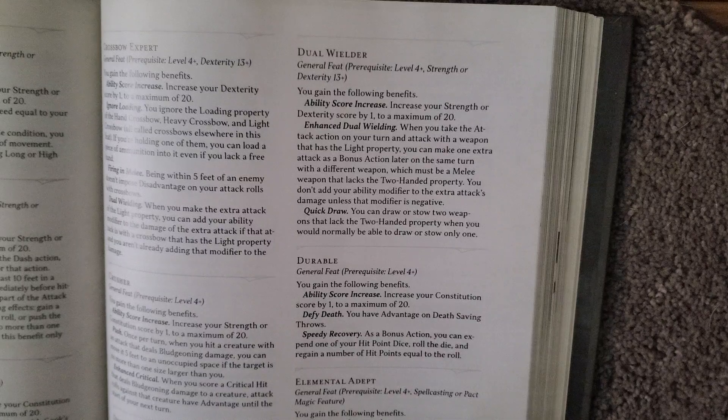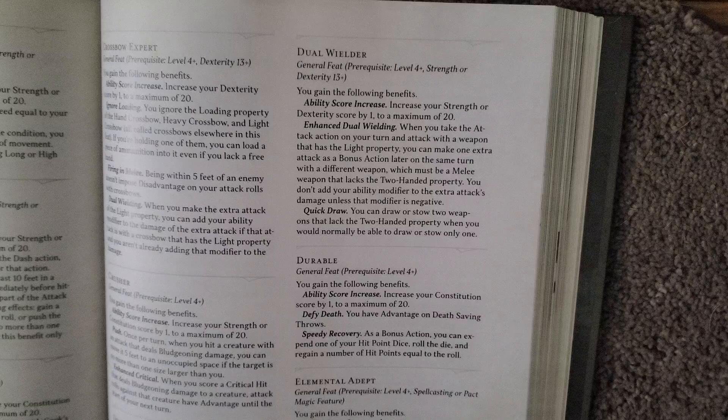It also gives you enhanced dual weapons. When you take an attack action with a weapon that has the light property, you can use your bonus action to make another attack roll, but you don't get to add your ability modifier to this attack roll. Unfortunately, that would be really good. You also can't use a two-handed weapon.